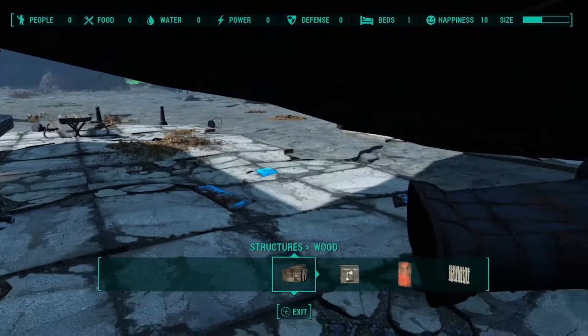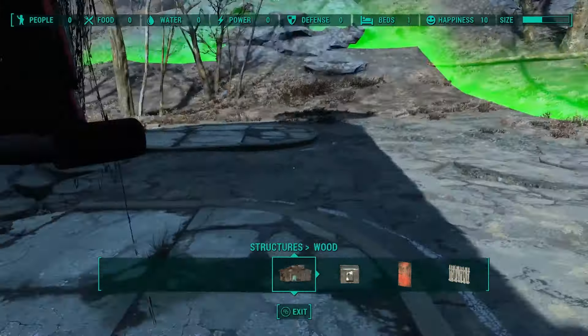I'm going to run through here and scrap everything a little bit quicker than I did at the Red Rocket, because I already showed you how to do it for the most part. I did forget to mention though — you can scrap trees. You can also scrap some other random man-made items; they will highlight in yellow if you can scrap them. It's just something I forgot to mention in the Red Rocket video, so I guess you can say this is sort of like an extension to settlement building from the first video.